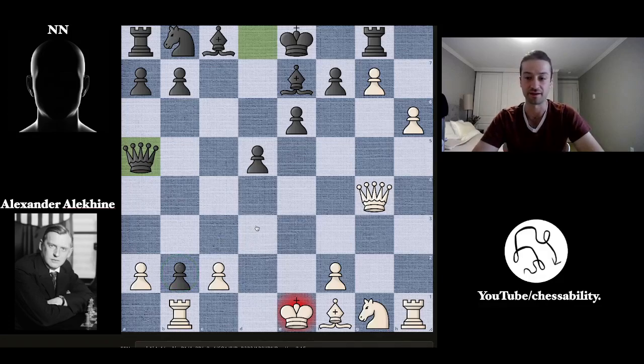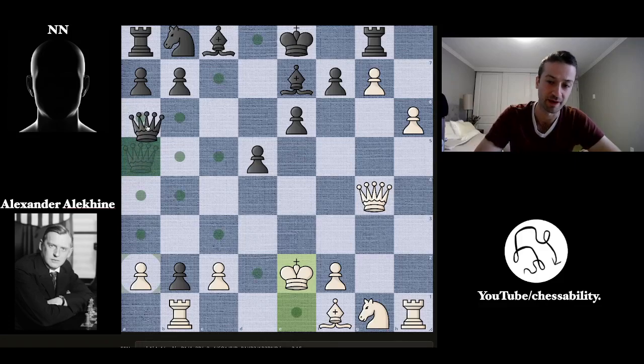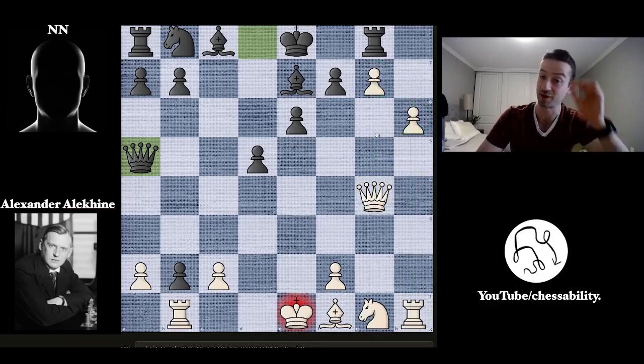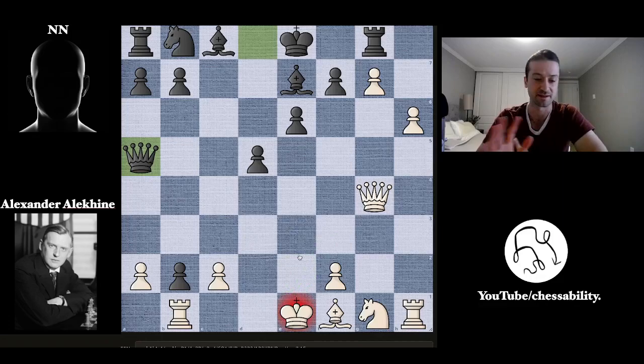King to E2 here. The proper idea for black is to just repeat — play queen to A6, king goes back, and get a perpetual draw. That's the best move in this position because Alekhine has these two passed pawns supported by a queen and a rook, and these are going to be very tough to deal with. You should just get out while you can and take the perpetual — there's no better escape for the white king.